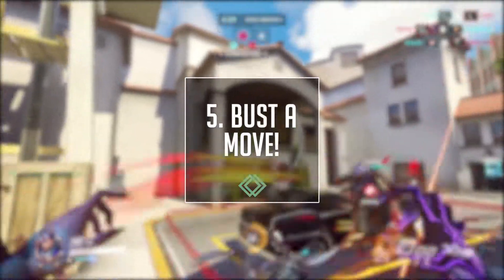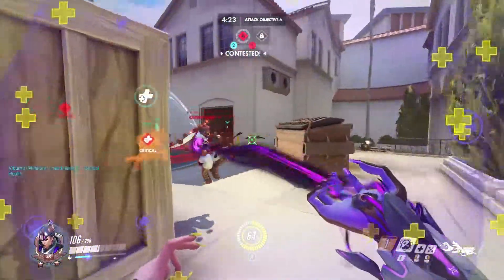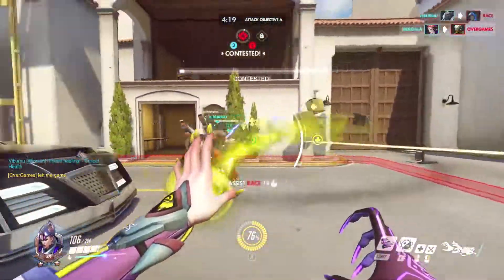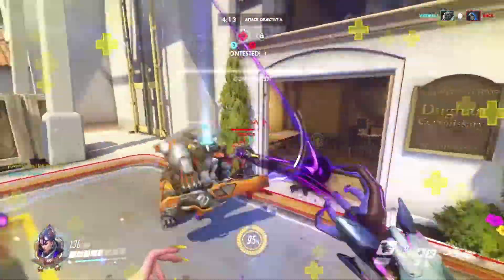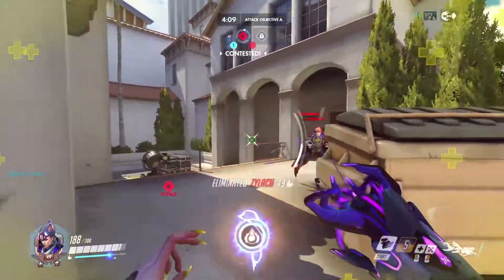And tip number five is bust a move. Unlike Symmetra or Winston, who can lock onto their targets and stay locked with a flexible and comfortable margin, Moira needs to keep adjusting her aim to stay on target. This means that moving around and making it hard for her to do this will save you from taking at least some damage. Think Genji double jumps and dashes, Tracer blinks, or Junkrat concussion mines. The more unpredictable you are, the better.